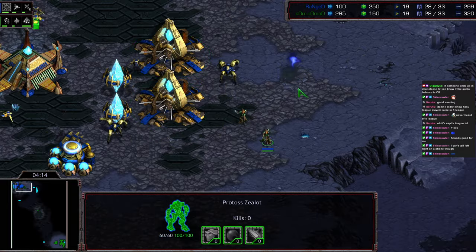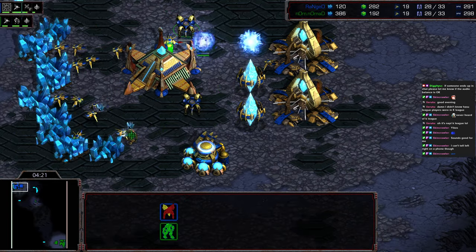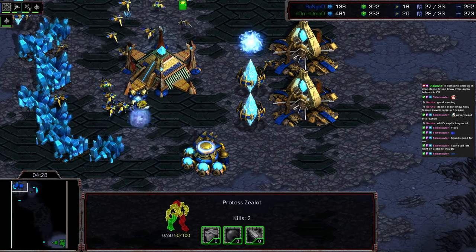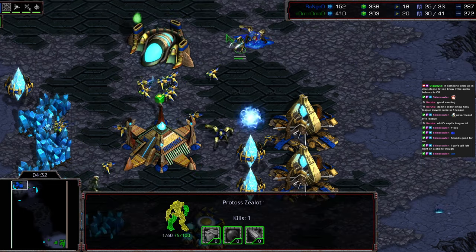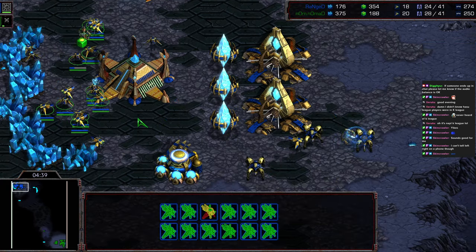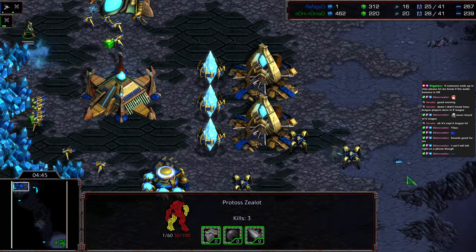Now three zealots out in the field. See if they're able to march right to the worker line or if they're going to get distracted by these dragoons. This dragoon is weak. One zealot peeling off, looking to engage the dragoon, the other going for the worker line — one worker down. That's actually keeping it even right this second. Going for a second worker, able to get it as well. It looks like a dragoon was also taken out, and a third zealot has joined the fray. The workers are trying to deal with this in the main, but Nomad's play is working out a lot better here.